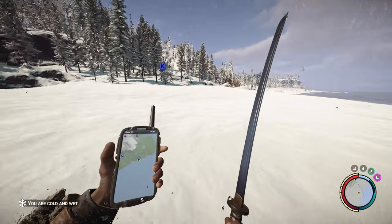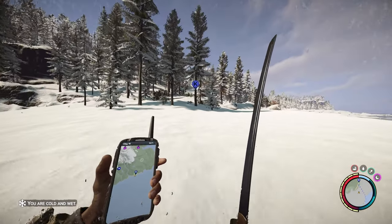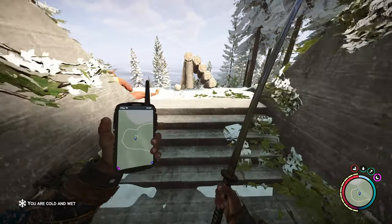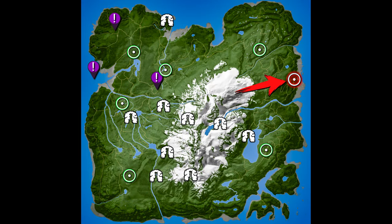At this point we'll head to a nearby green point of interest that is up along the shoreline with the water on our right. You'll eventually reach the entrance to a stone bunker, and here is the full map of the island with an arrow pointing towards the objective.